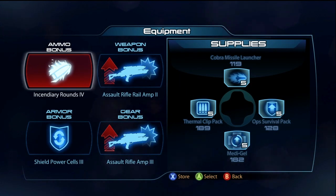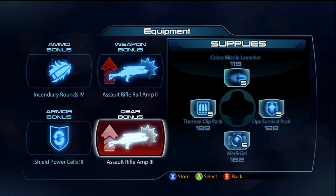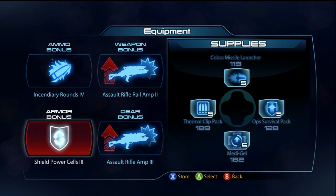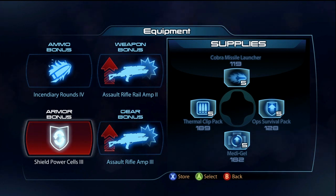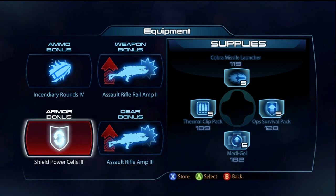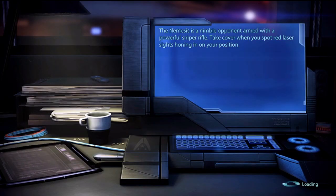Now let me tell you about the equipment I'm going to be using in this gameplay. I'm going to use Incendiary Rounds, Assault Rifle Rail Amp probably rank three, and Shield Power Cells. I recommend Shield Power Cells because even though Hunter Mode will mess up your shields — you'll have half shields — it's better to have a little shield than no shield. This will actually allow your shields to come back quicker and allow you to take a lot less health damage.